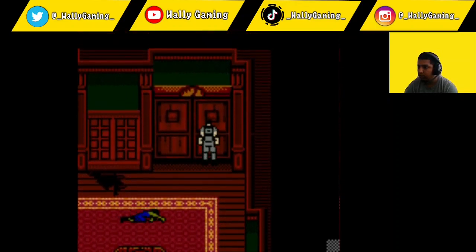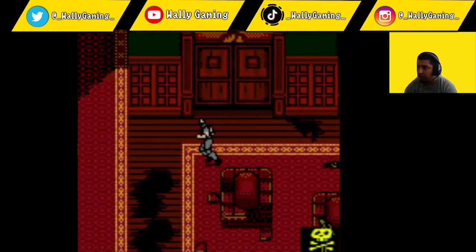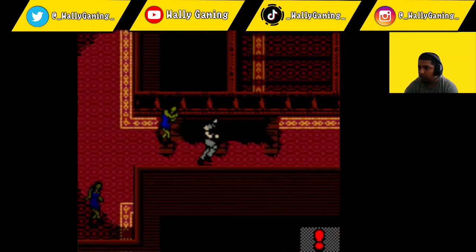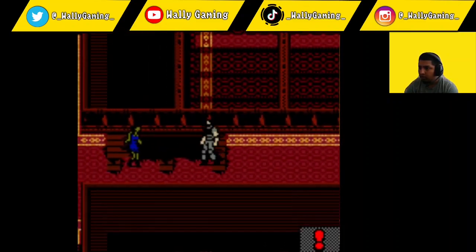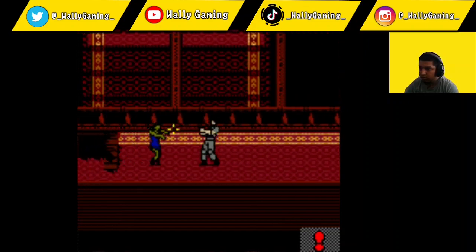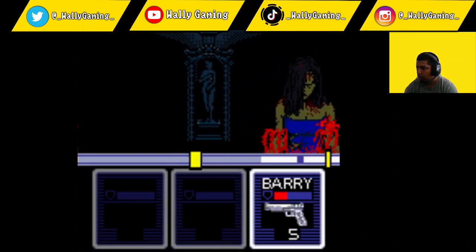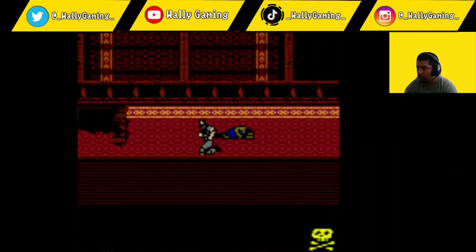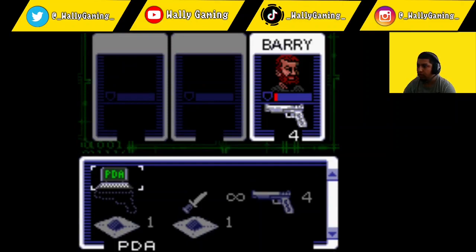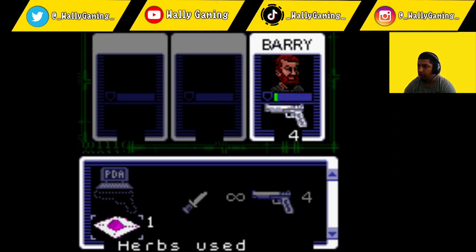Is there no doors here? Can I go this way? Can't go that way — don't touch me. All right, I need to use some herbs before I die. Select... there we go.